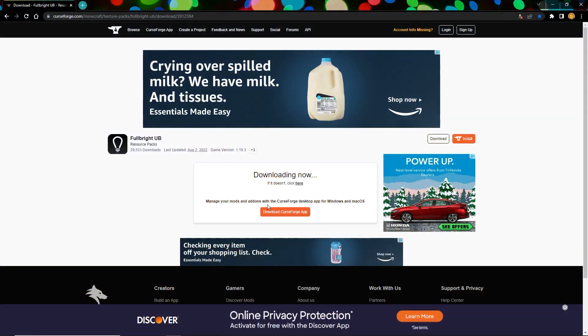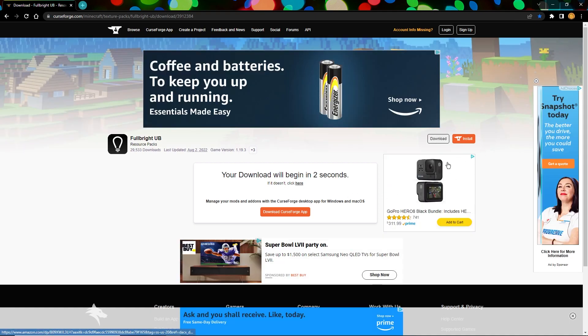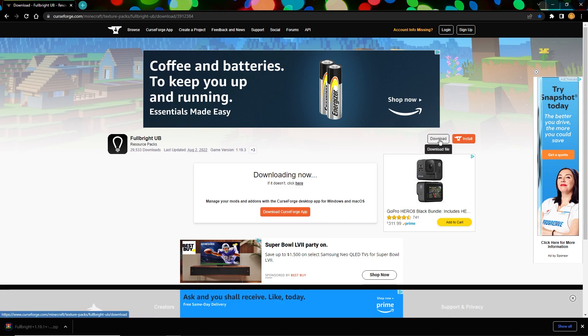The first thing you want to do is press the first link in the description — it'll take you to this page right here. If it does not automatically download, it should say five, four, three, two, one and then start the download. If not, you can press the download button right here. Once you have it downloaded, you'll see ads all over the place — just make sure not to press anything sketchy. Only press the download button, but it should automatically start like I said.